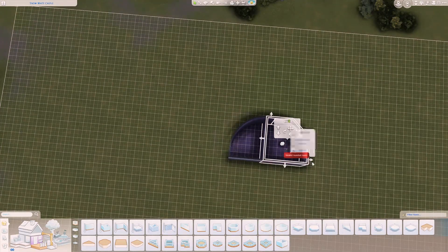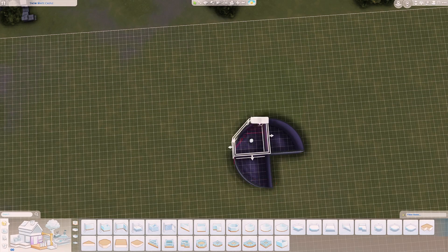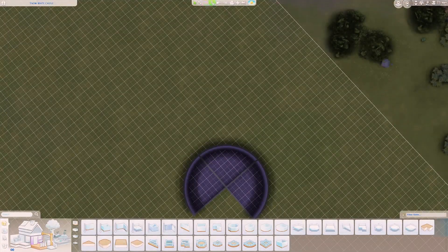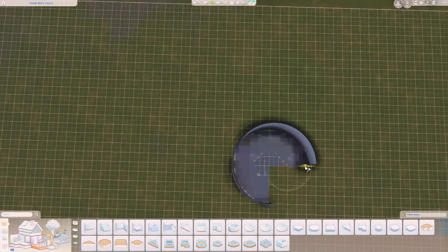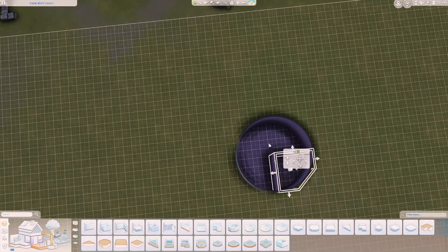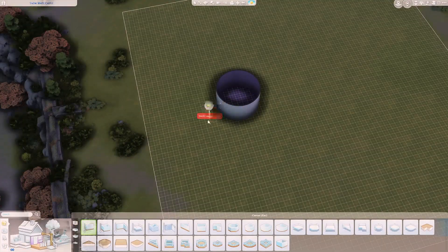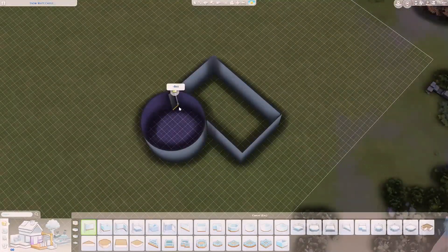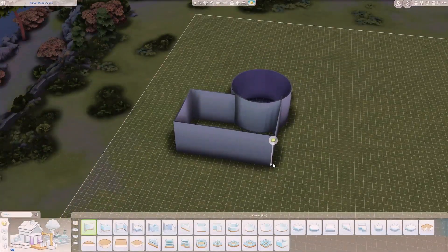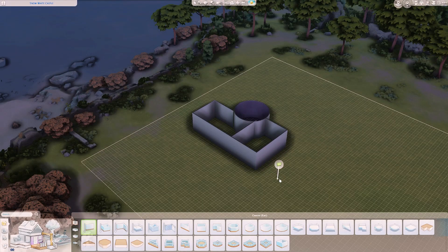Hey guys, welcome back to my channel. Today we're back with another speed build related to my Disney Princess challenge. We've finished up our first gen Snow White and we are moving on to Cinderella. I wanted to make Cinderella's chateau that she grows up in, so that's what we're doing here. This build was definitely a struggle for me.